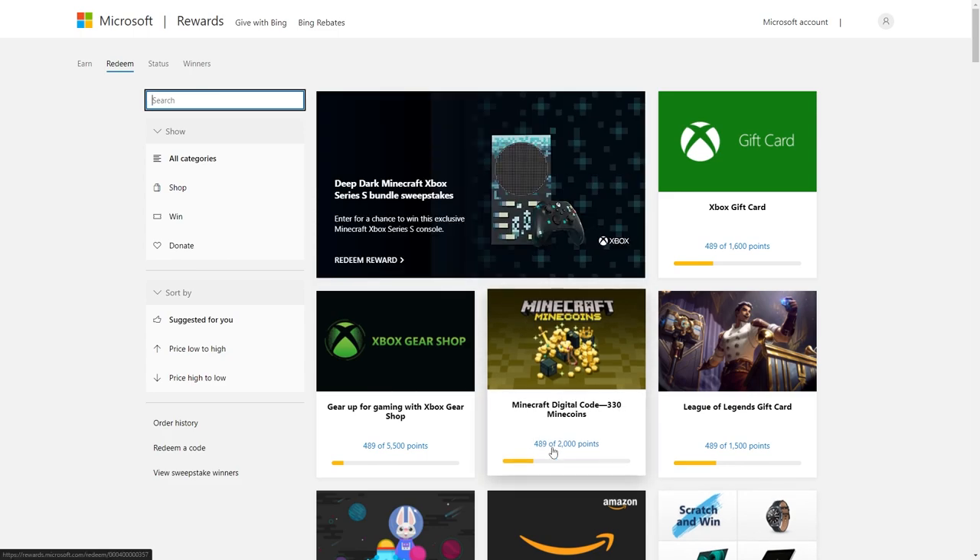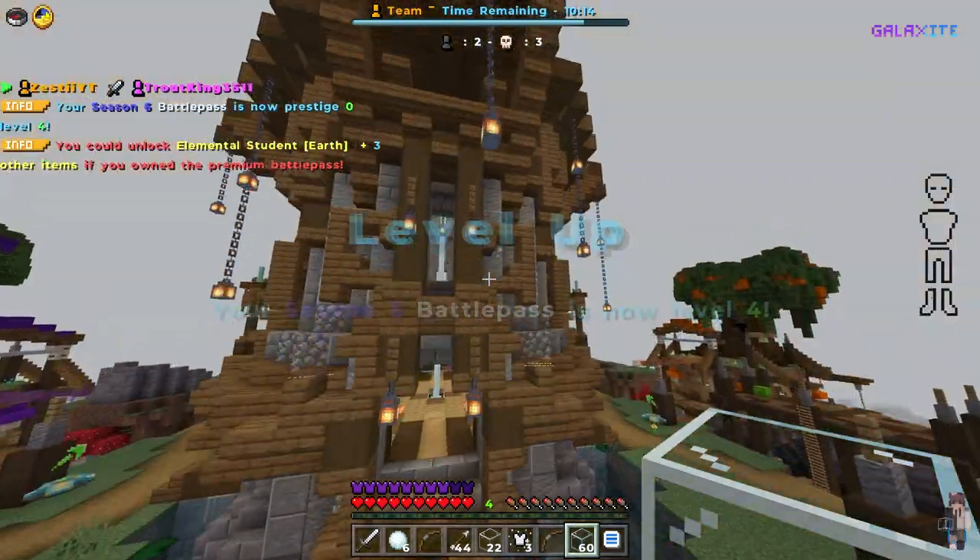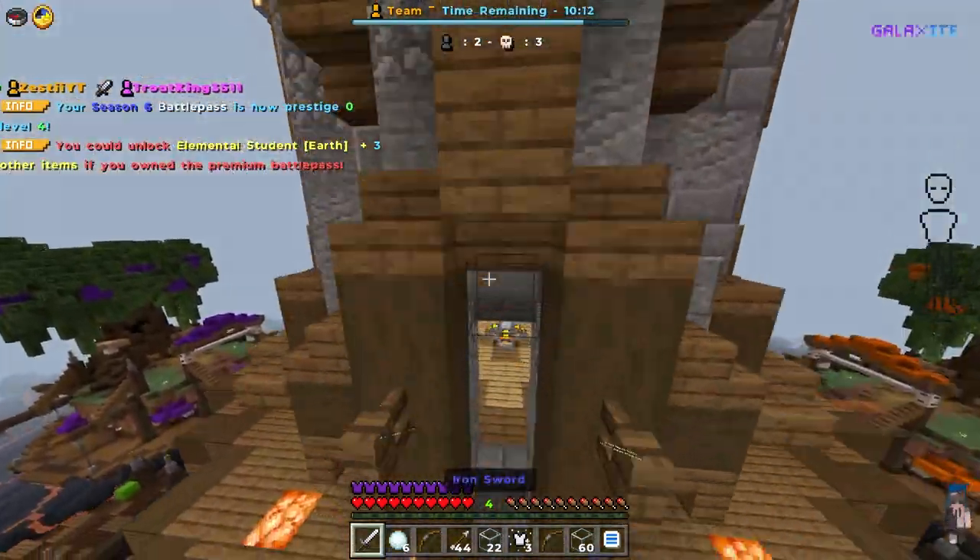You just go ahead and you turn on 'Give with Bing' — whatever the heck this is called — and you get free money. You get free Minecoins. Anyways, that's going to do it for today's video. Make sure you go check out both those options and I'll see you in the next one.